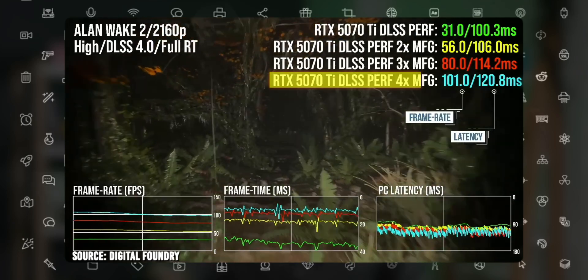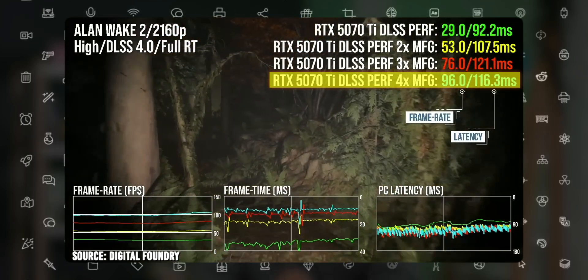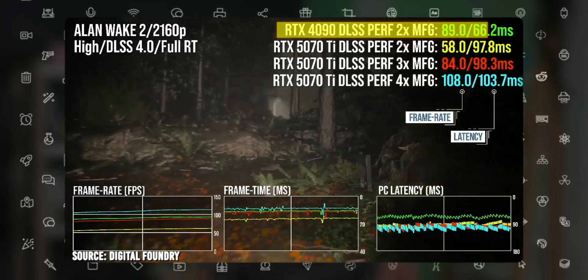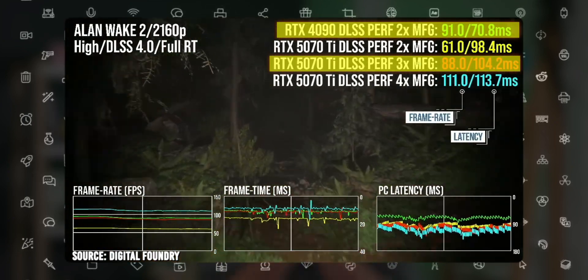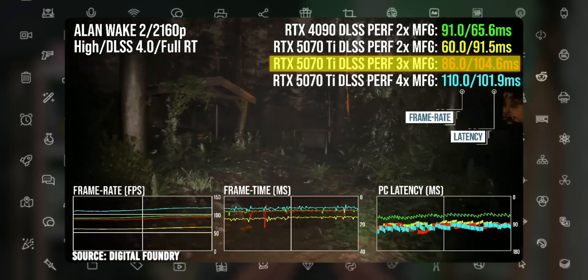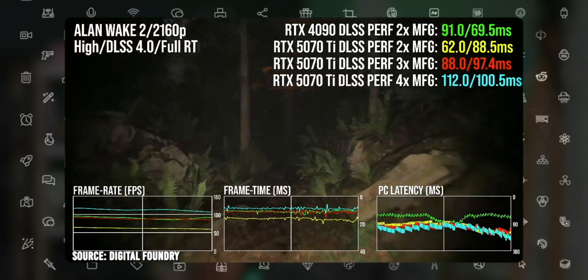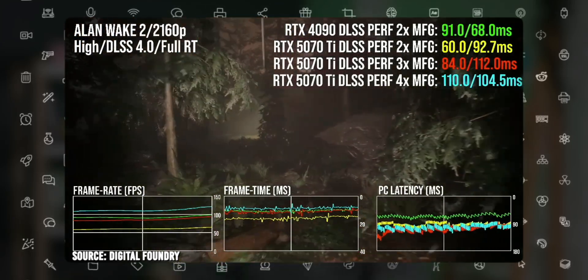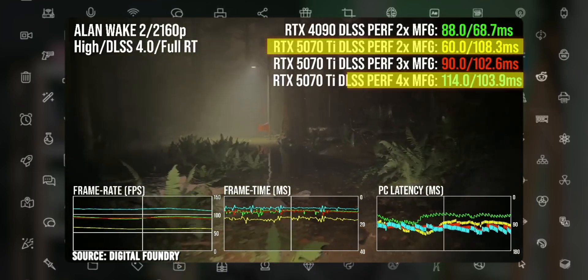With just DLSS super resolution on, the 5070 Ti hits 59 fps along with 89ms of latency. At 4x MFG it goes over 100 fps, but with 106ms of latency — that's bordering on unplayable. Versus the 4090, you can see the latency difference on screen. The 5070 Ti at 3x frame gen is still over 100ms. There is some base latency in the game itself, but when you get into the 100ms-plus zone, you're bordering on unplayable.